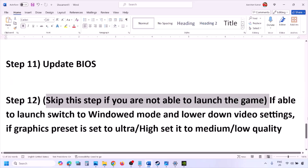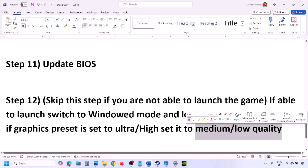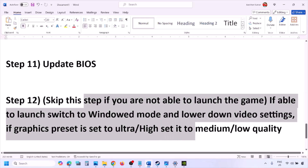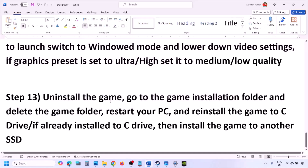You can skip this next step if you cannot launch the game. If you can launch the game, switch to window mode and lower the video settings — if the graphics preset is Ultra or High, set it to Medium or Low. Also try turning V-Sync off or on, and then check.